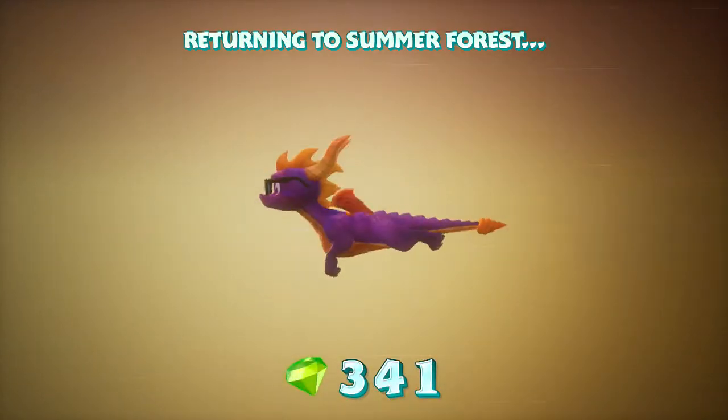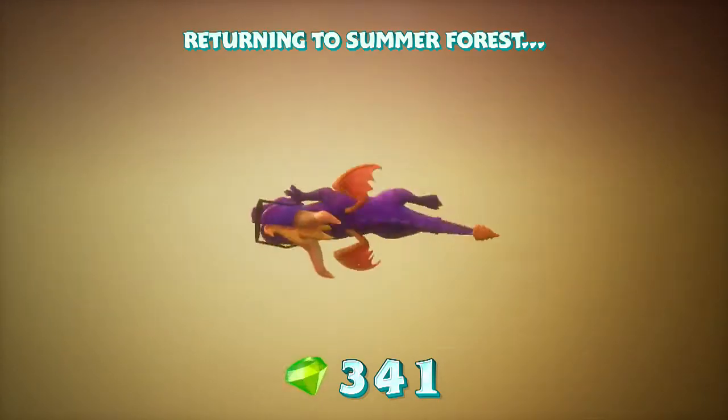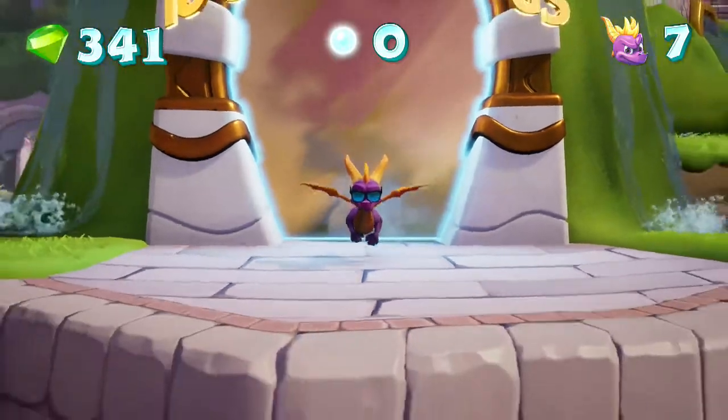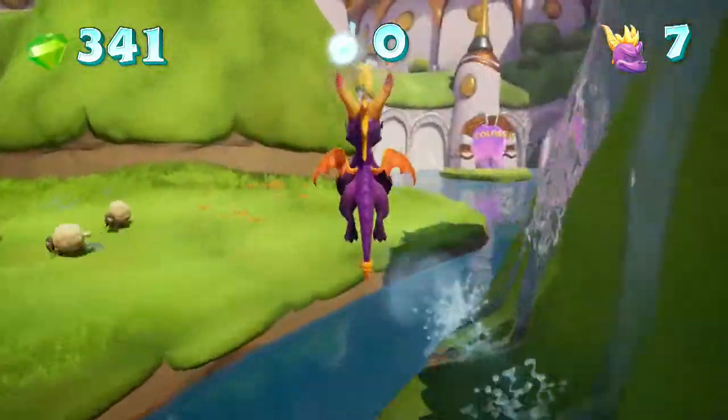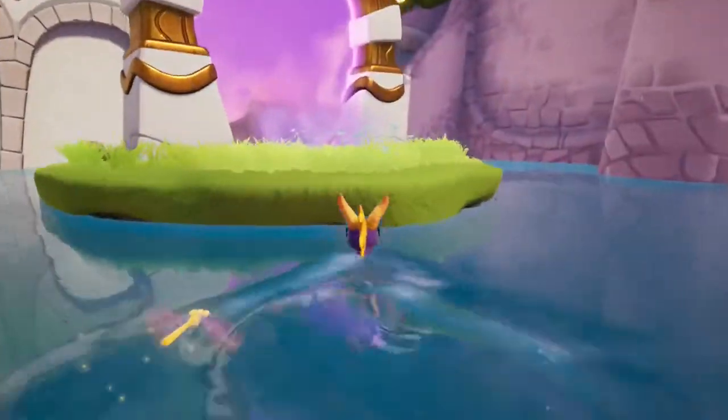I don't get why it feels the need to redo the cutscenes. Thankfully I can just skip them by pressing triangle, so that's good. With that, our first level has been 100% completed! I guess we can head on over to Colossus.